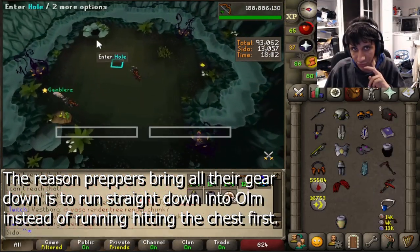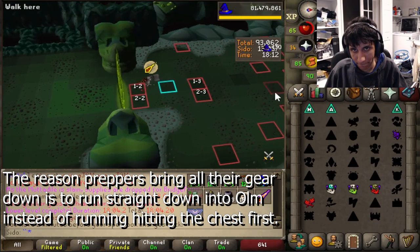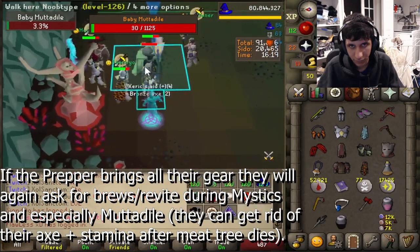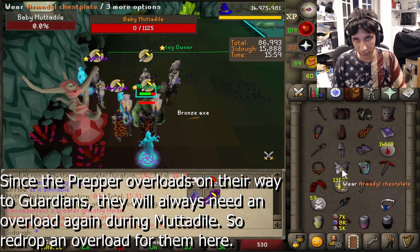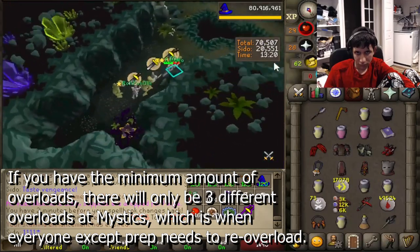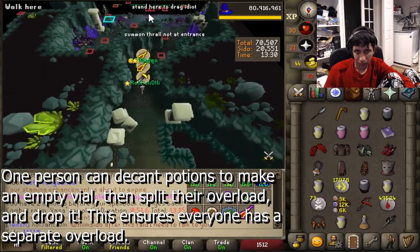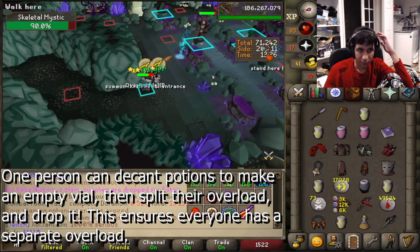Some preppers will bring all their gear to skip from the final chest and run straight down to have Olm pop up faster, so they won't be able to take many potions at Guardians. They may ask for brews and revite during Mystics and especially during Metadial, since after the small tree dies they'll have more inventory space after dropping their axe. Since the prepper overloads on their way to Guardians, they'll always need an overload drop at Metadial. Usually one person will be missing an overload and will need one dropped at Mystics — if that happens, try to decant and split the overload so everyone at Mystics can have their own.